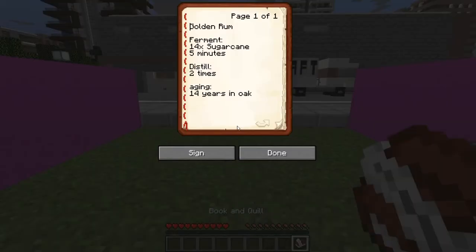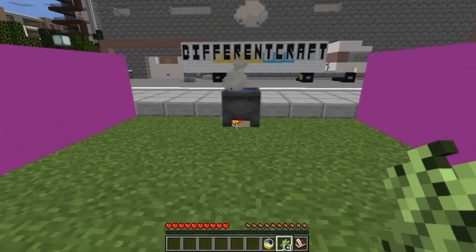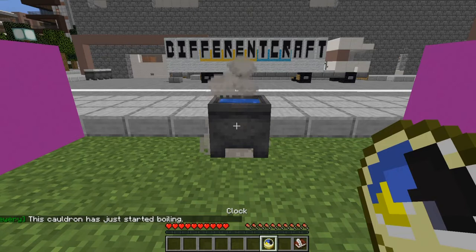In this tutorial we will be making the Golden Ram drink. To make this we require 14 sugarcane to be fermented for five minutes. To do this we simply get 14 sugarcane and a clock, then go to the brewing cauldron we made earlier and right-click all our ingredients into it. Once we have placed all our ingredients in it we can then check the brew time by right-clicking with our clock.